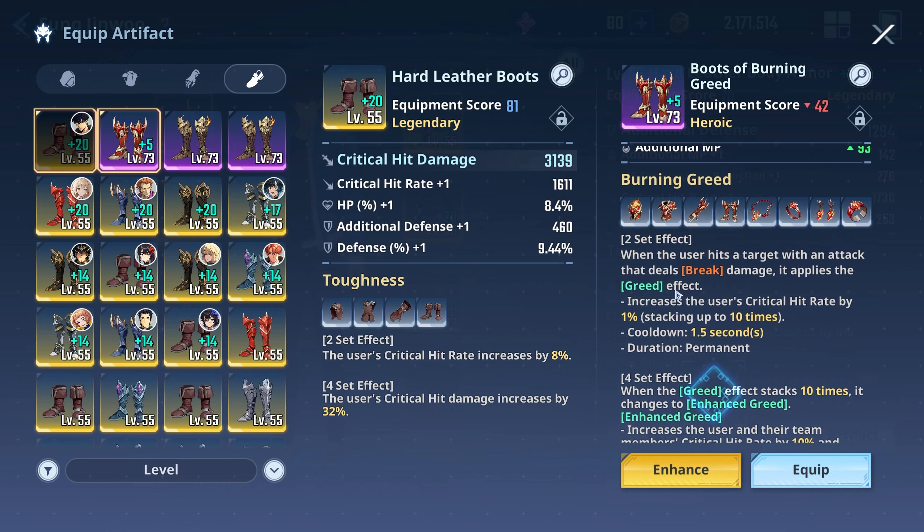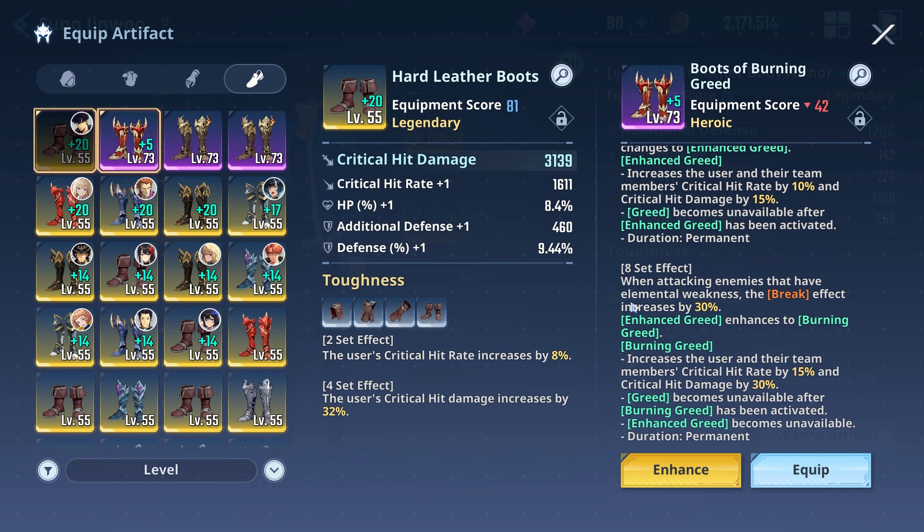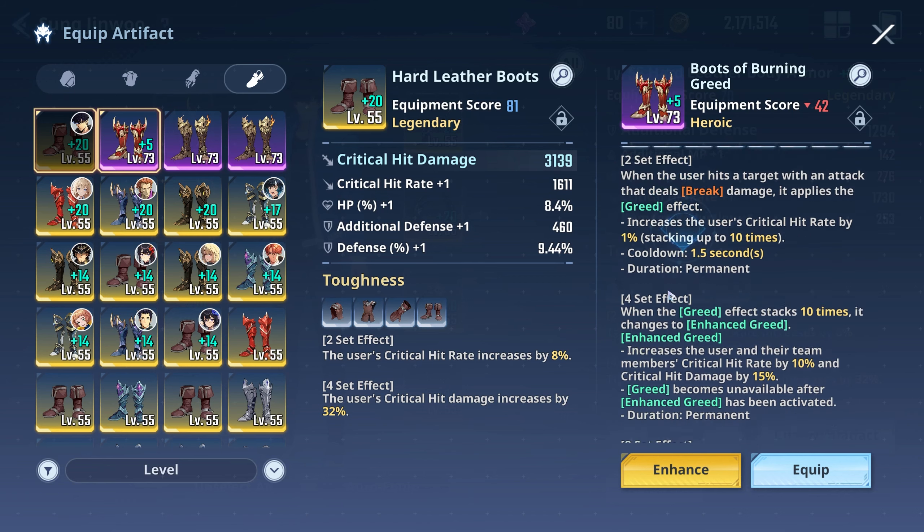So once Enhanced Greed triggers, the base greed stack is gone — but that's okay because you get that 15% crit damage increase. The eight-set effect: when attacking enemies that have an elemental weakness, the break effect increases by 30%. That's actually very strong, especially against bosses like the newest one, Vulcan — you need to break his shield as quickly as possible because he's very tanky. The eight-set also enhances Burning Greed: increases the user and team members' crit hit rate by 15% and crit damage by 30%, permanent duration.